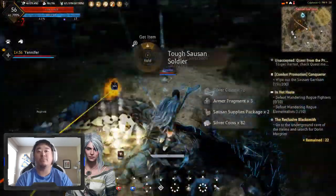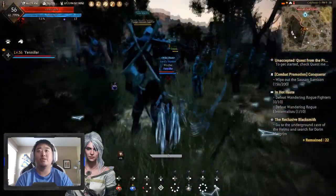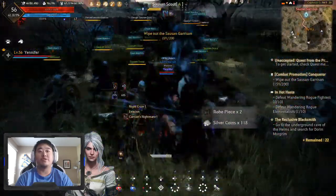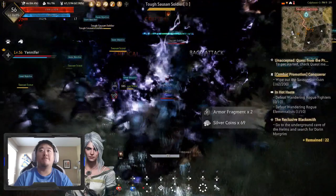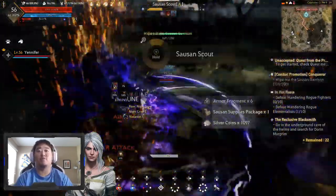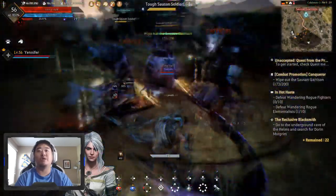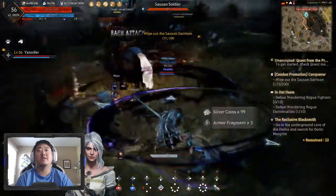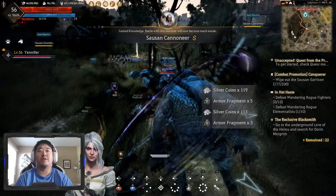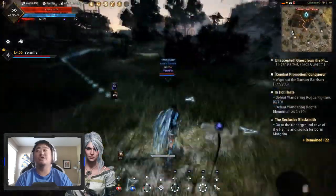Hey pets, you want to pick all this crap up? I'm trying to save my experience things for when I'm actually trying to grind experience. I don't have a crap ton of them anymore. I used to have like 13 or 14, but I used them on my ninja. And I'll probably want to use some on my Shai when I'm trying to get her to 56. I have to kind of be a little more conscious of it.